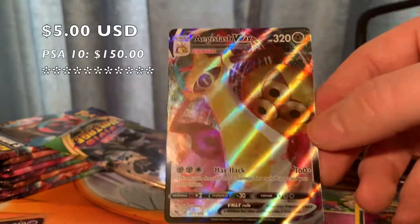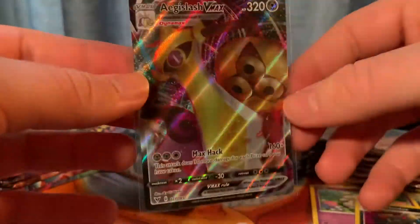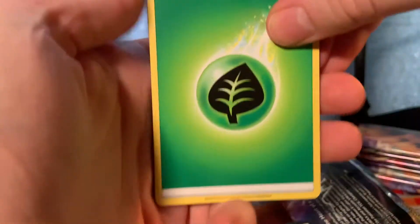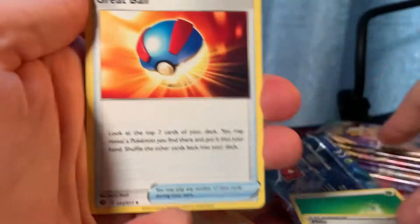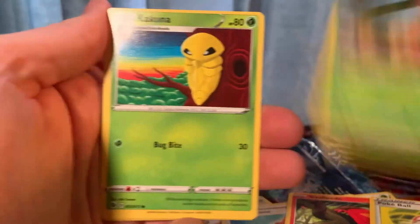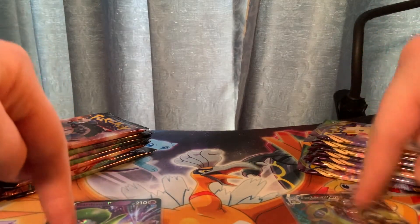We're getting somewhere — that's one good pull finally from the Vivid Voltage side and we continue onwards. No Dreednaws, no Clobbopuses — what else do I not want? No Galarian Darmanitans. Those are three things we don't want today; those will be immense roadblocks if we happen to come across them. One to one — both sides still have an equal amount of nicely pulled cards.